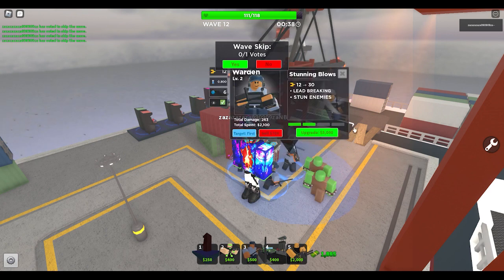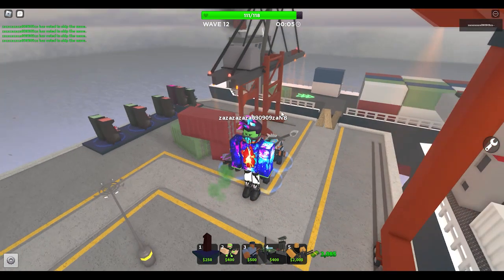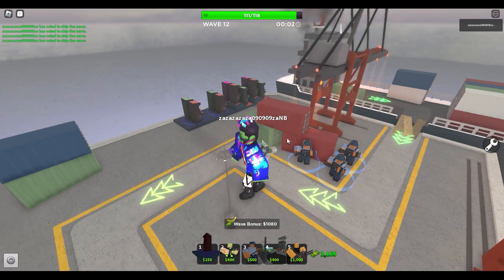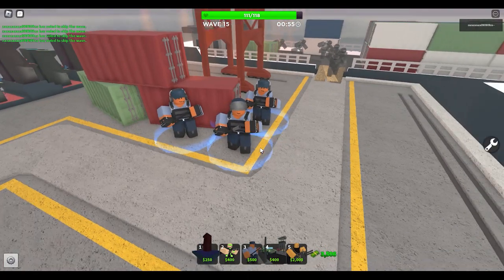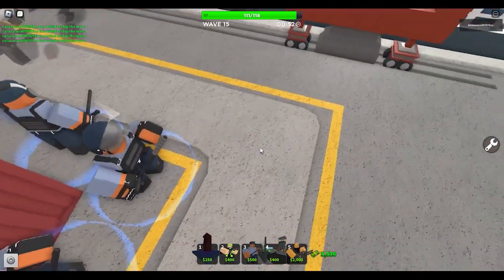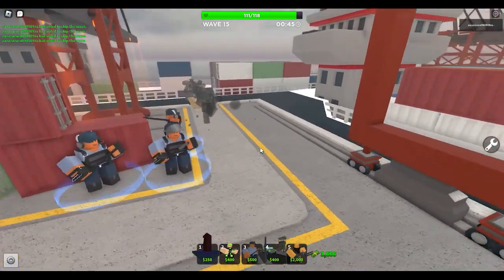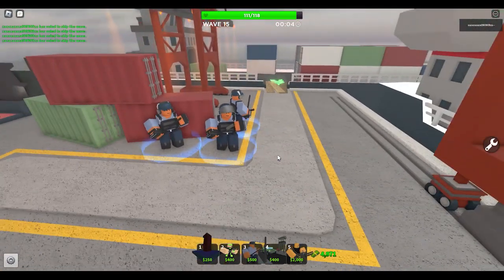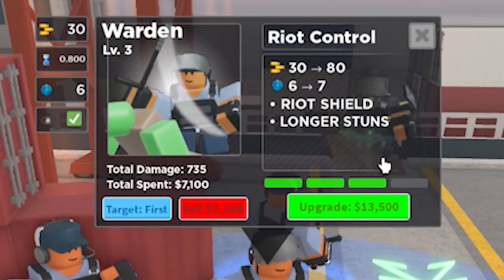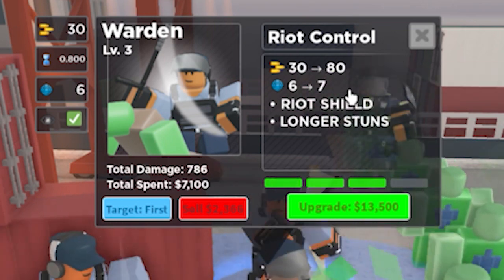Look — they just got stunned, but it says 'stun enemies' is the next upgrade. That's weird. The stunning is honestly really helpful. For 5,000 we get a cooler baton with spikes or padding on it, a riot helmet, and he gets a riot shield later — nice. Longer stuns, range gets bigger, damage gets higher for the next upgrade.